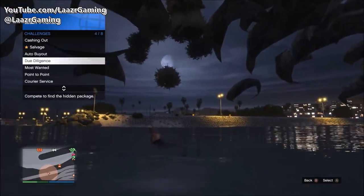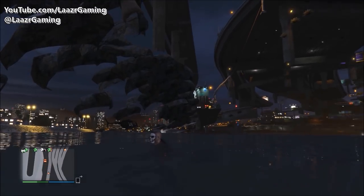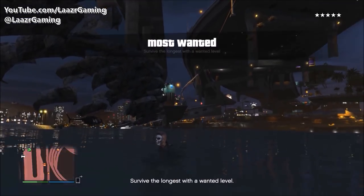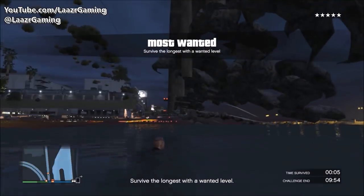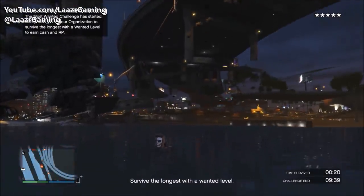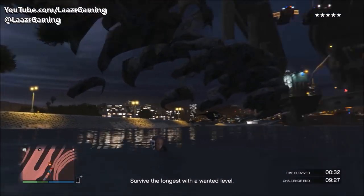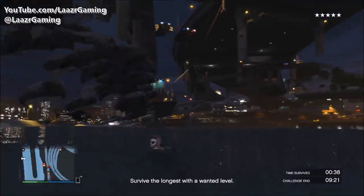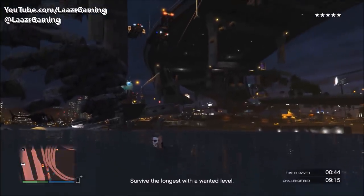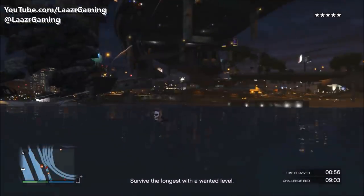The best part about this wall breach is that no one will be able to kill you while you're in here. As you can see, I get a five-star wanted level and not one police officer can shoot me with a single bullet. If any online players try shooting RPGs at the ground, they'll just blow themselves up. If you'd like to know how to wall breach inside any other building, leave a comment below and I'll link you to the video.